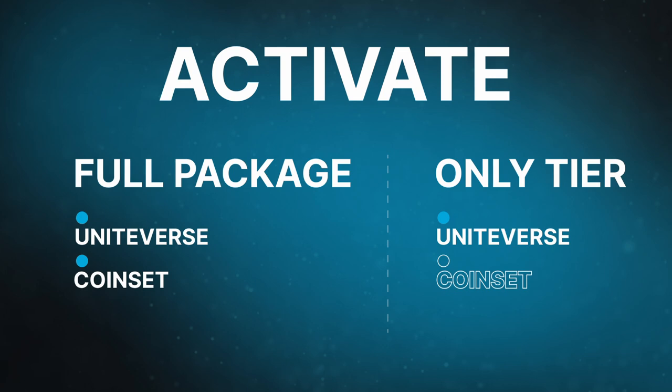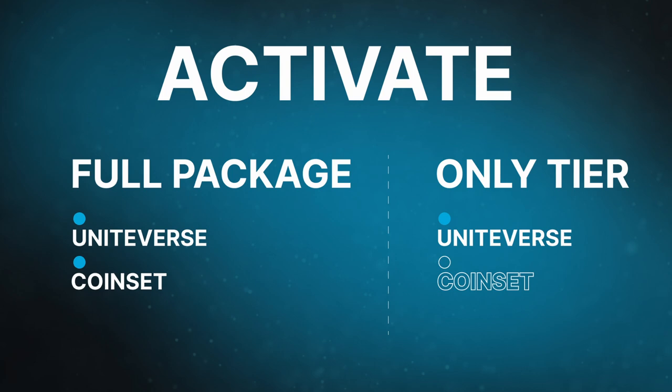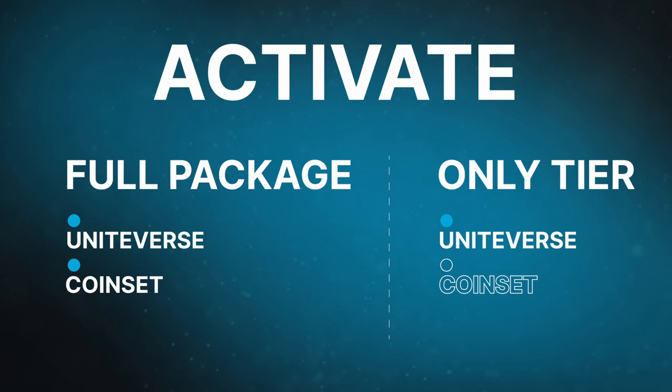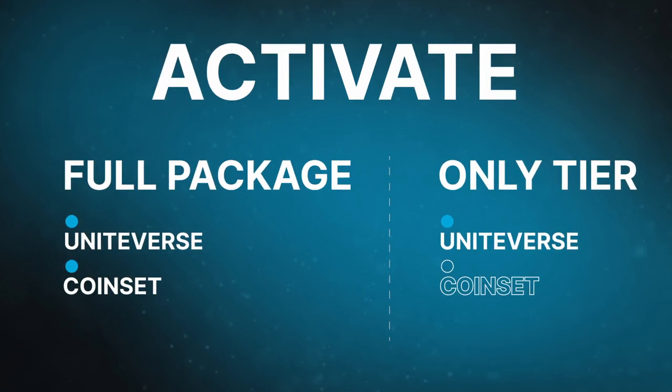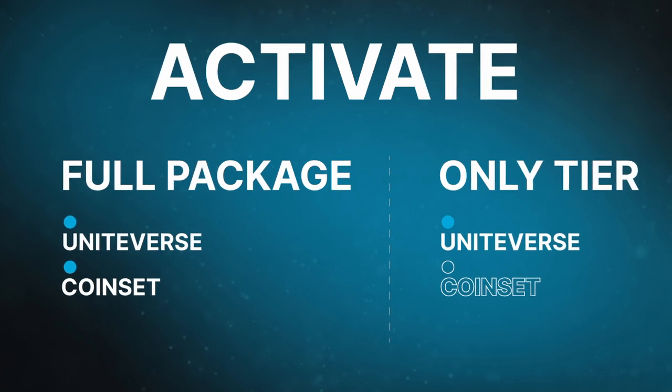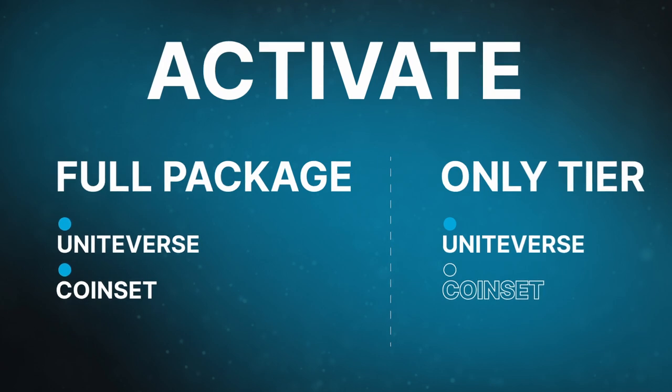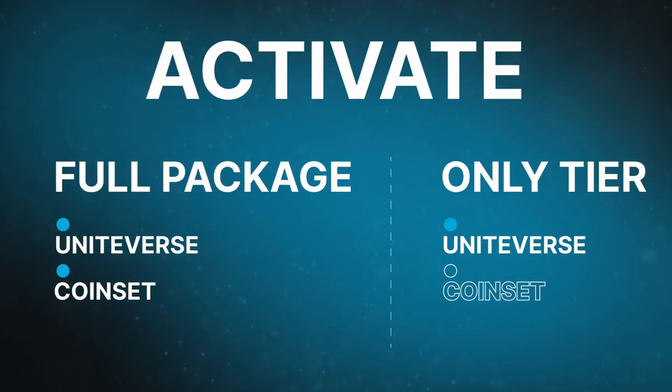The full package is both participation in the Uniteverse partner matrix marketing and coin set, which means purchasing Force Coins at the current advantageous price. If you activate only a tier, you do not receive a coin set, but you participate in partner marketing. Develop your team and you may receive Force Coins as a reward according to the marketing plan. You also have the opportunity to acquire your allotted limit of Force Coins at the current price corresponding to your tier for 30 days.